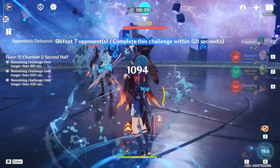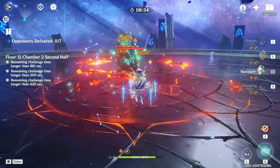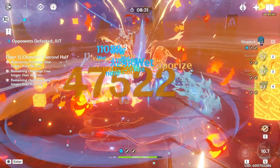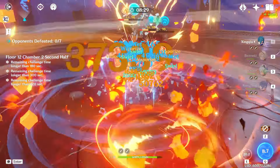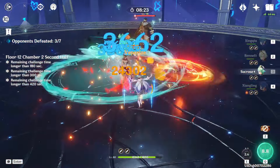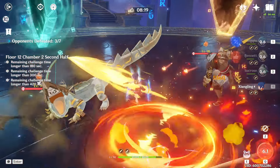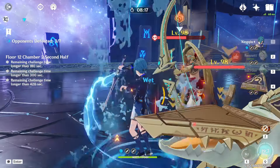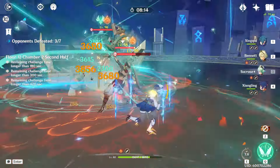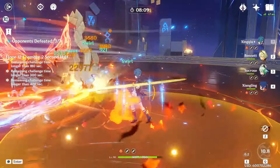For the first wave, I like to start by attacking from the side to push the pyro agents closer to each other and use some AoE burst damage like Xingqiu's skill to chunk most of their health before they spread out. Going into the second wave, I position myself in between the two Eremite summoners, facing the Geo summoner while setting up my next rotation. The Anemo summon comes in at a fixed distance from the Anemo Eremite, roughly in the direction of where you're standing, so you're aiming for it to spawn close to the Geo Eremite and his summon.